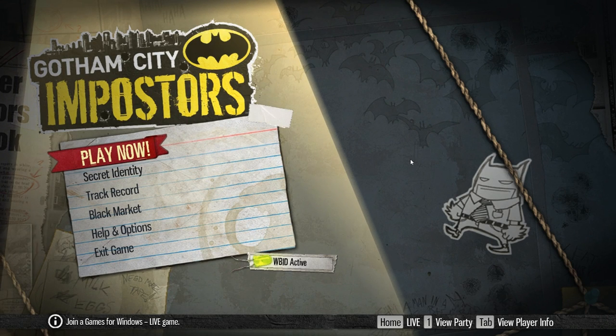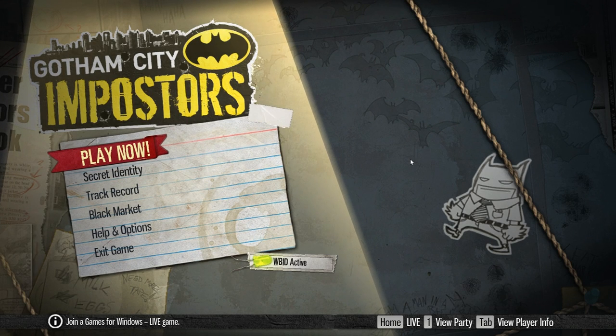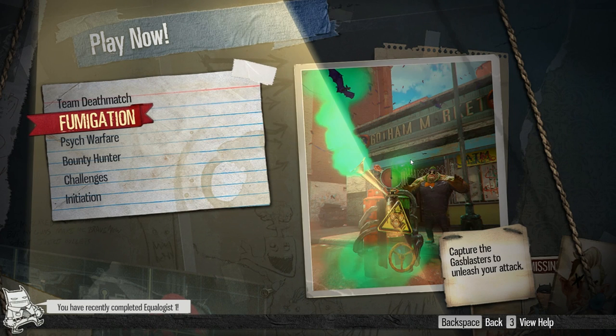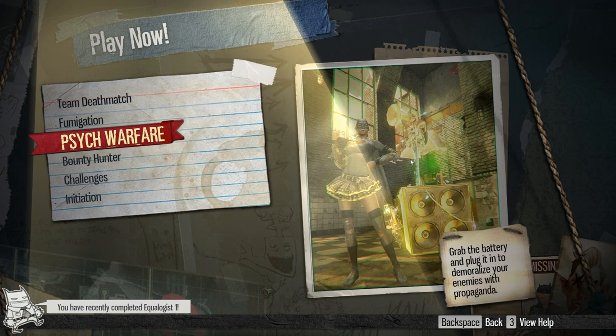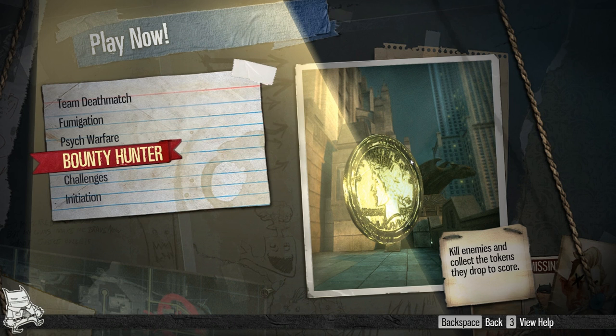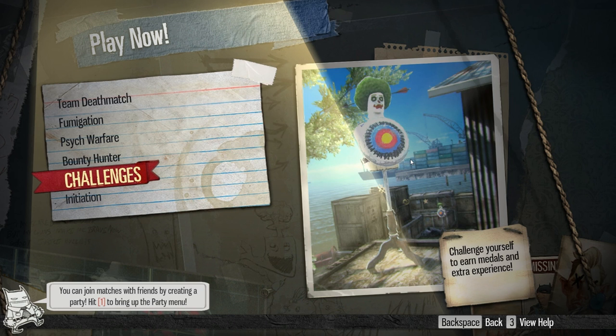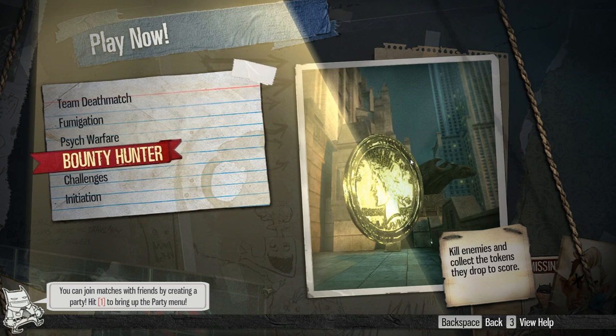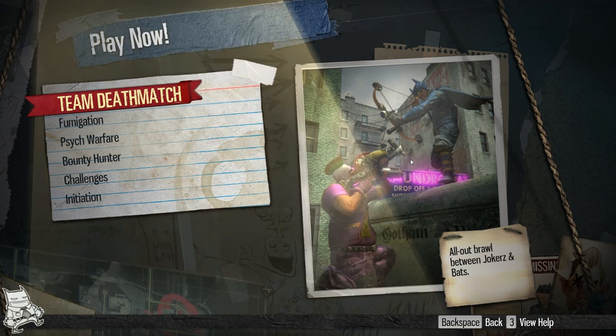Let's go ahead and get into the game. For game types you have Team Deathmatch, Fumigation which is basically control points, Psych Warfare which is essentially capture the flag, and Bounty Hunter which is kill confirmed. You've got some offline challenges and a training initiation mode, which I would recommend you do just for the comedy that's in it, if nothing else. Alright guys, let's go ahead and get into some Team Deathmatch.